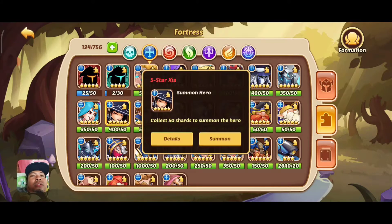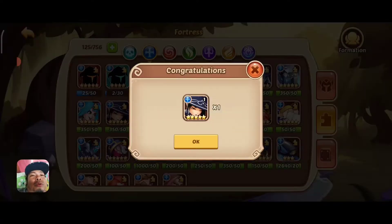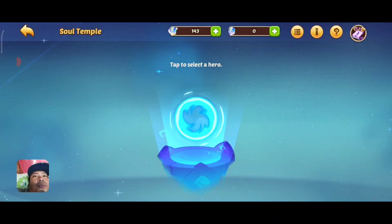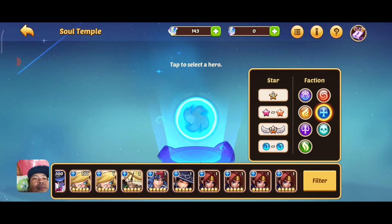We're going to use one Sword Flash Sia because we're hoping to get lucky and get an SSS tier so we can sell it and awaken more heroes. I'm going to open up my Sia here. Then we go to the Soul Temple and we're going to do a soul awakening, filter it, and select Sia.